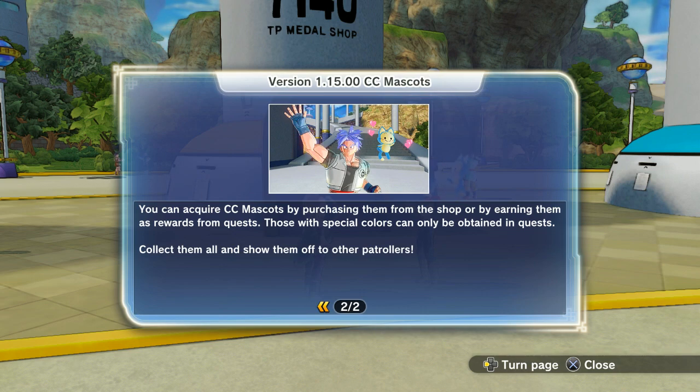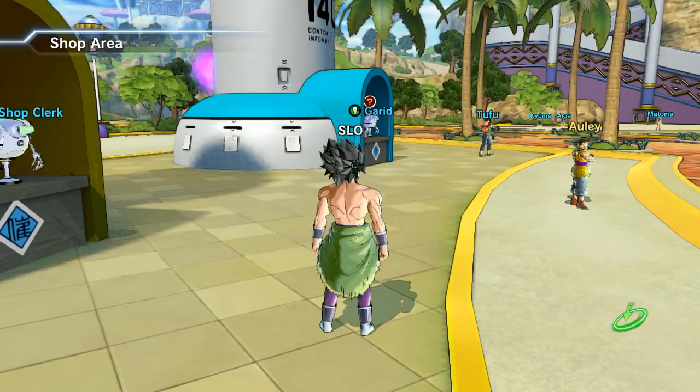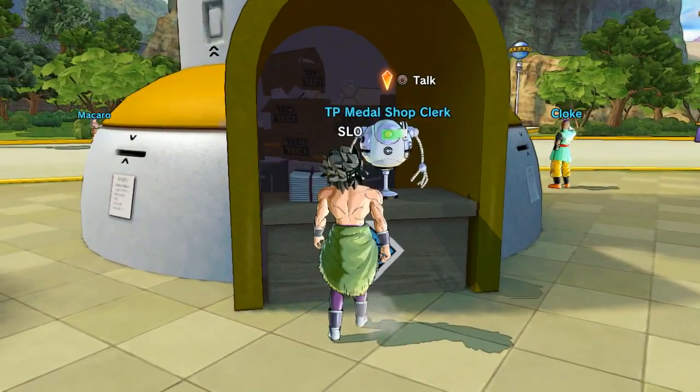You buy the initial base variation, and then you can earn them as rewards from quests as well. Those with special colors can be obtained in quests — so if you want the special colors, I guess you have to get them through quests. I don't think you can purchase those, but pretty sick. Let's go ahead and talk to this man right now.